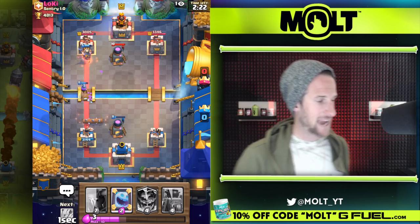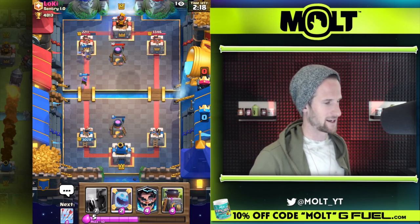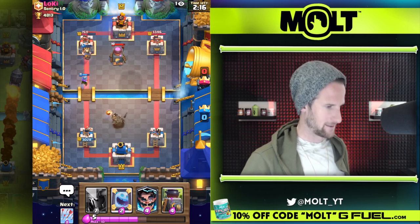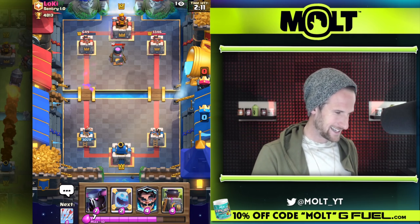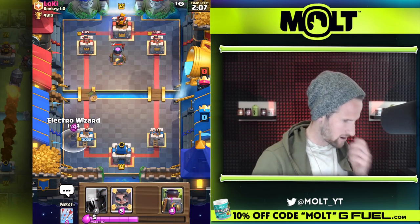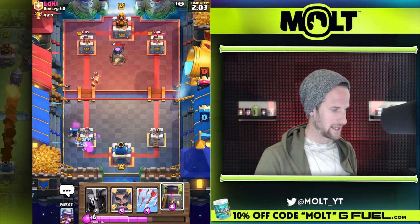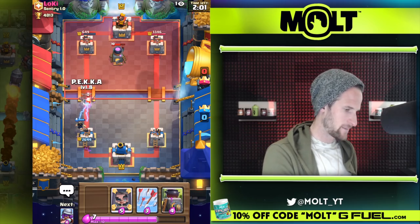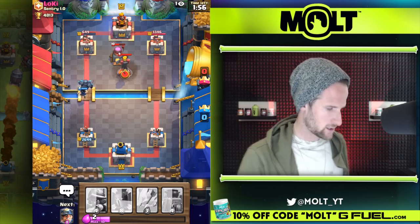He's gonna go and knock our musketeer back — so thank you, now the musketeer is not going to be targeted by the tower and a lot of damage is gonna be done because of that log. We'll go ahead and drop off our electro wizard a little bit early right there — could have been played a little better. Let's go ahead and drop this off. Pekka — I probably shouldn't have, but that's fine.